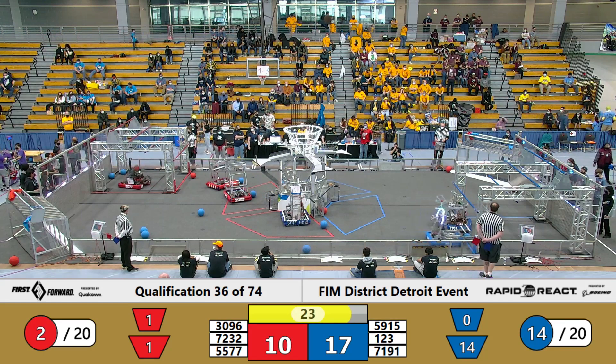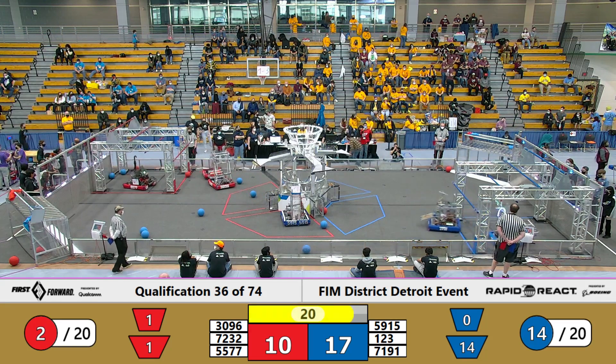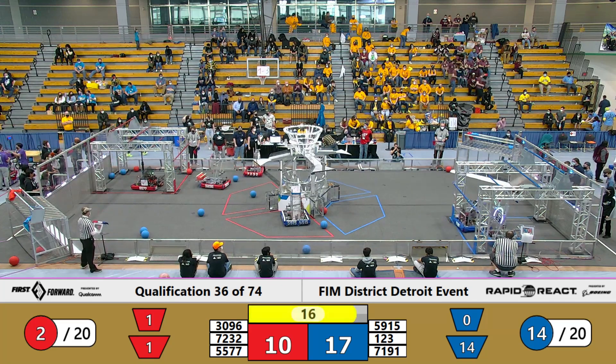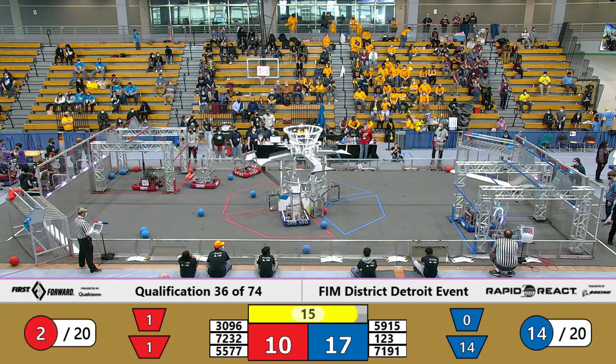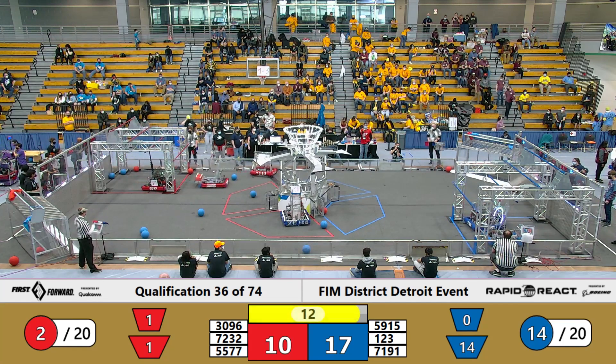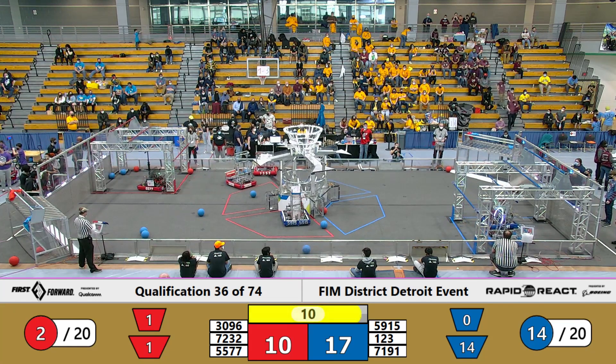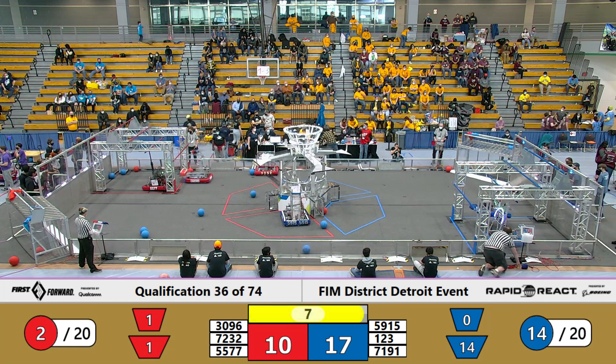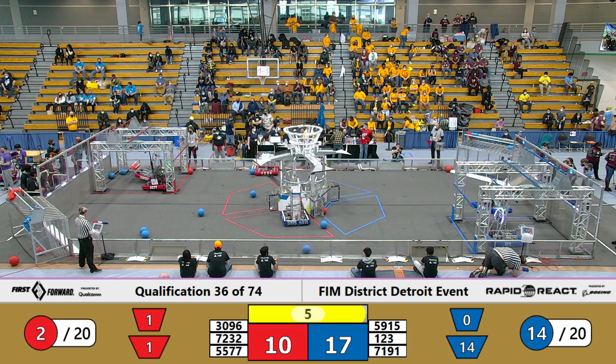We got 123 of the Blue Alliance and 7191 — the Blue Alliance is trying to get to the mid-rung. Let's see if they can attach themselves up there. The Red Alliance is also trying to get to the mid-rung. 123 has successfully made it to the mid-rung, and they got their Alliance partner 7191 trying to get up there to the middle rung as well. Looks like the Red Alliance is almost at the mid-rung, but they may be stuck on the truss.